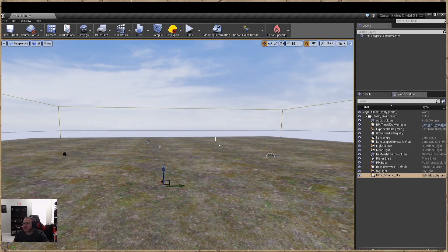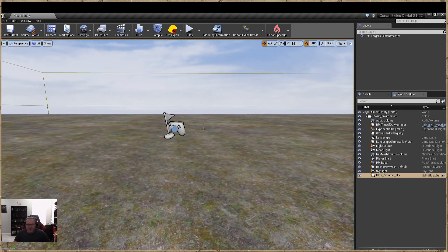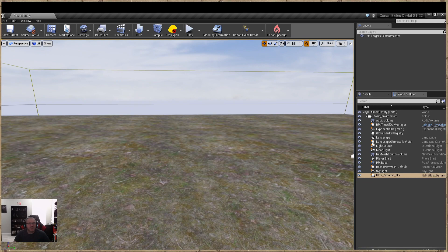Hey everybody, welcome to another tutorial. Today we're going to talk about water physics volumes and how to add them to a landscape. I'm going to do a really easy tutorial so that everybody can follow along and keep it simple, and then I will try to walk you through a more advanced way of doing it.